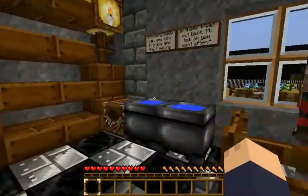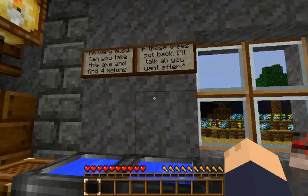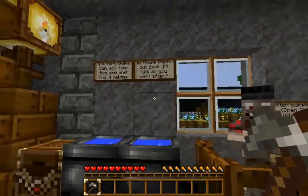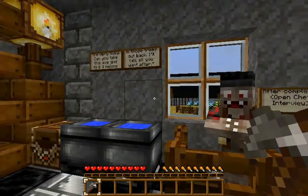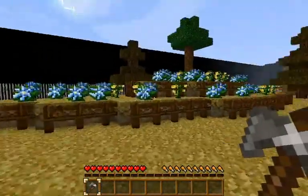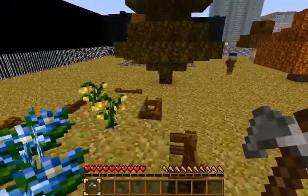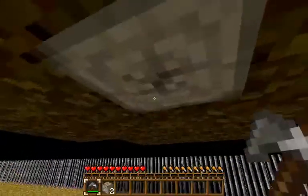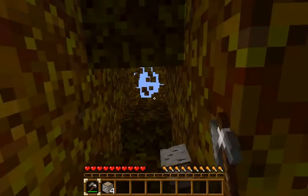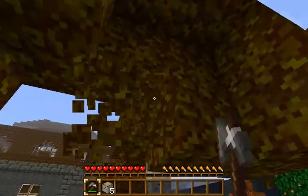The first suspect is the chef. He wants me to gather some melons first, which are hidden in trees. There are a few trees out here, so which ones have the melons? There should be four in total. Let's just chop a few down and see if there's anything in here. No melons in here.